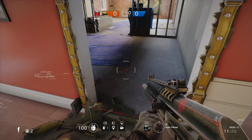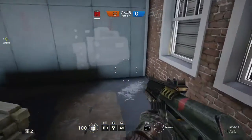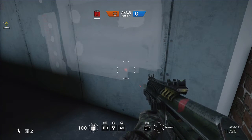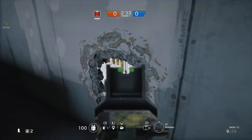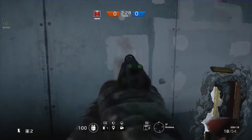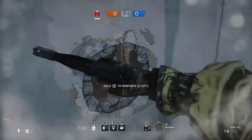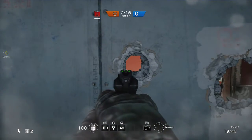Now let's talk about shotguns. Besides being generally good at close range, they're also great for making holes in walls for either you or your teammates to use, as we demonstrate here. Now we've got a nice little hole to watch this stairway. Pistols aren't very good at it, and while other guns can make holes, shotguns are the go-to.